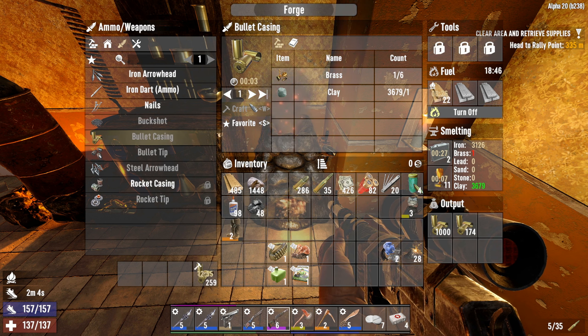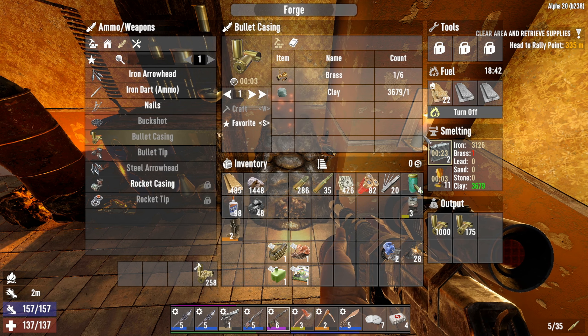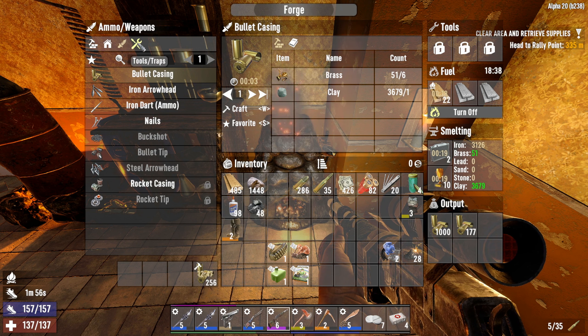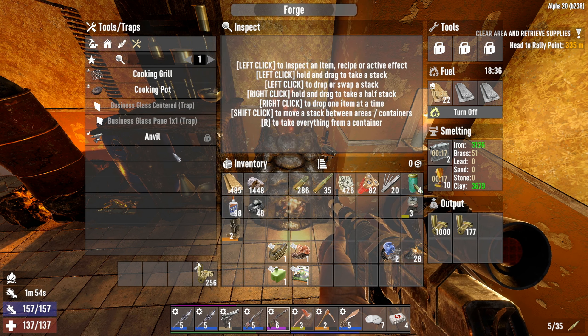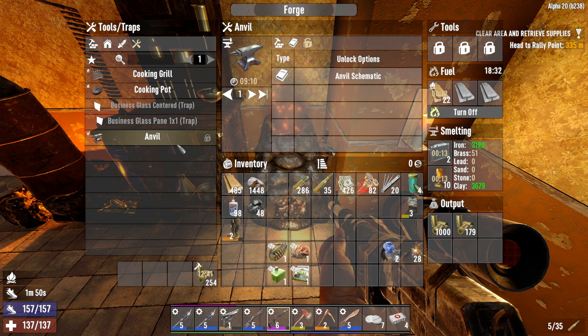Might as well just get this process going now. I'm going to be saving up the iron in order to make steel ingots when I have the chance. Probably should get an anvil eventually.